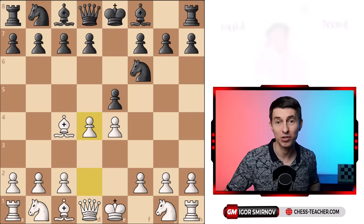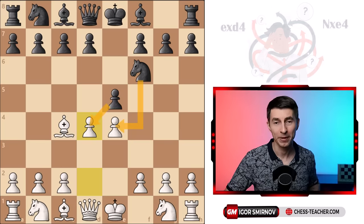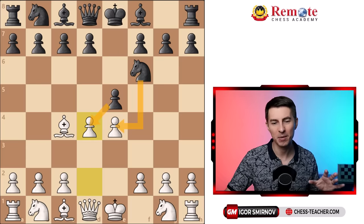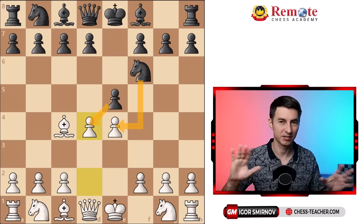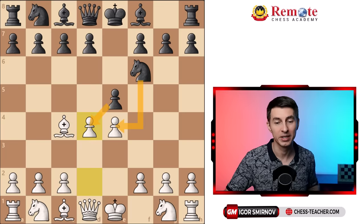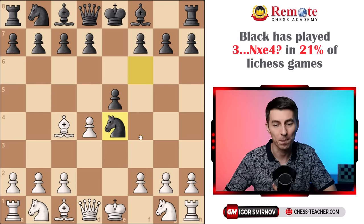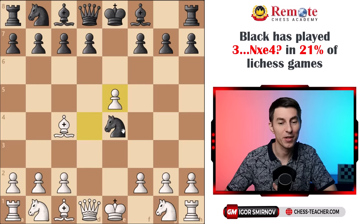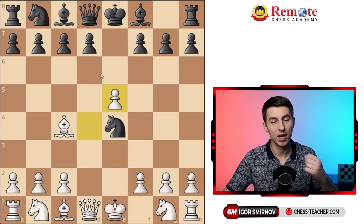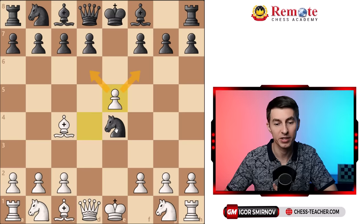Now your opponent's pawn is at the crossroads — they can either take this pawn or that pawn. One of these moves is already quite a serious mistake that basically puts them at risk of losing within the next 10 moves. The wrong move is knight takes e4. After you recapture, it turns out that the knight on e4 is kind of vulnerable — it's far away from the rest of their army. Plus your pawn on e5 is doing a good job taking away the squares where this knight could possibly retreat, meaning you can attack and capture it in various ways.